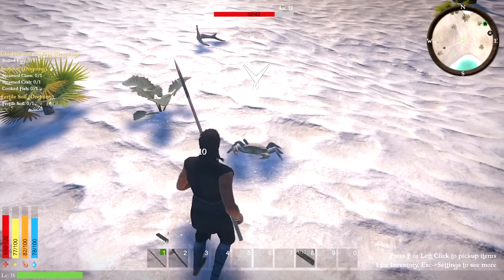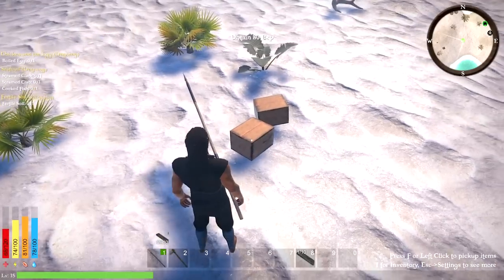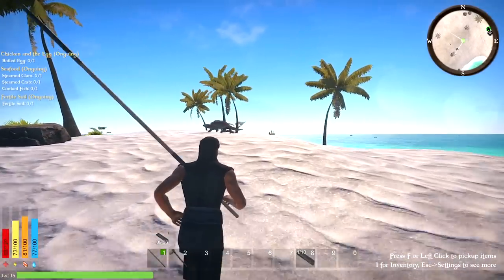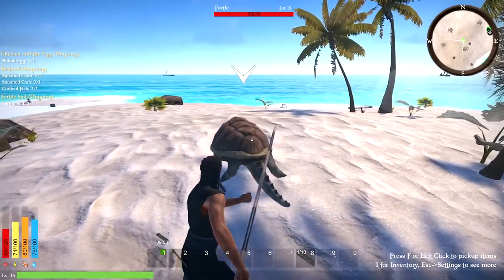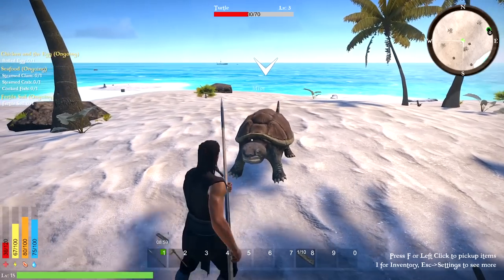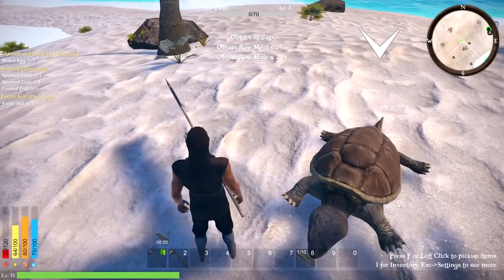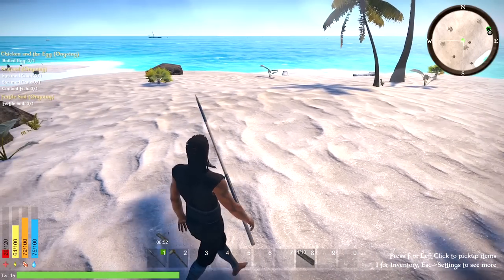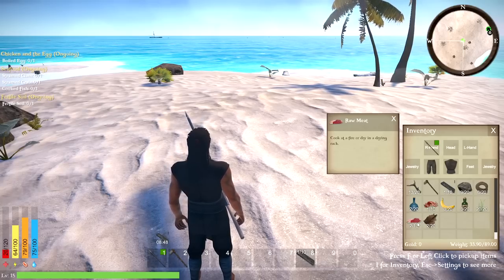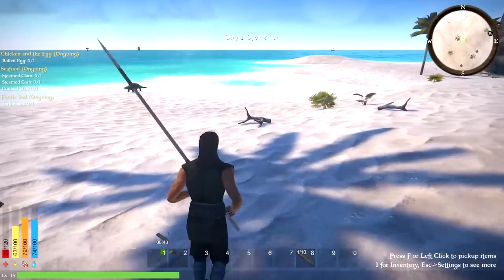Right click — we got meats! How hard is it to kill these guys? It really hurts — snappy little things. Oh, I'm not doing well, I'm going to die. I got some stuff — leather and raw meat! Nice. We got some food on the run. I don't think I'll mess around with that turtle just yet.